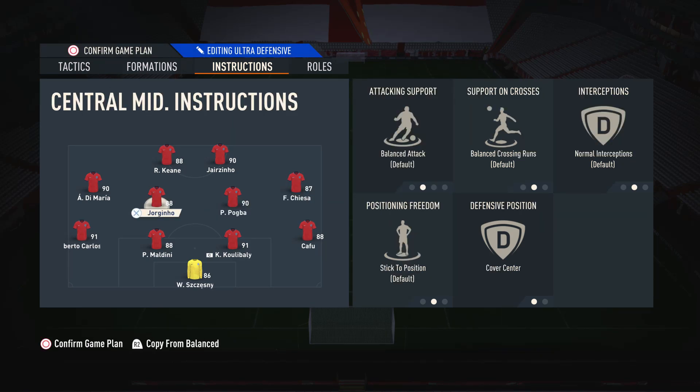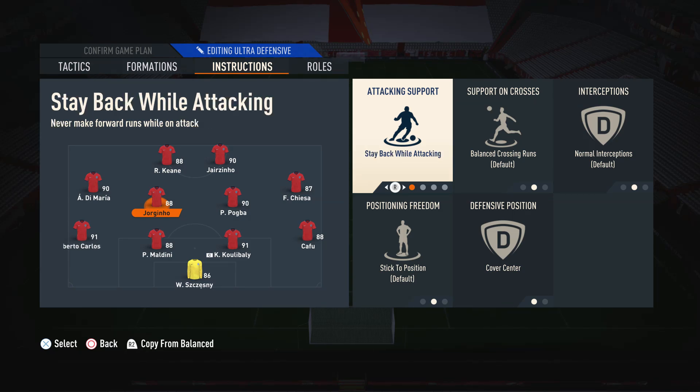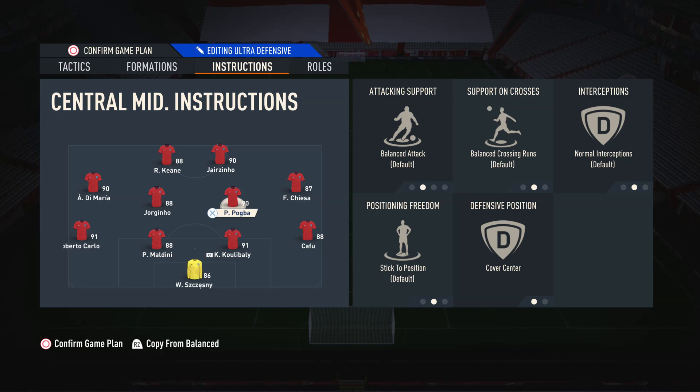For both center mids, although I have one defensive player and one more box-to-box player, I have them both on default settings and cover center. I kind of let the work rates carry them. For example, in the left center mid spot with Jorginho, although he's on balanced attack, because he's a medium-high player he's going to automatically be more defensive-minded. If you don't have the correct work rates, you could put him on stay-back while attacking. For the right center mid, Pogba is a high-medium player so he's very good in attack but also has the medium defensive work rate. You can alter the instructions based on the type of player you have there.